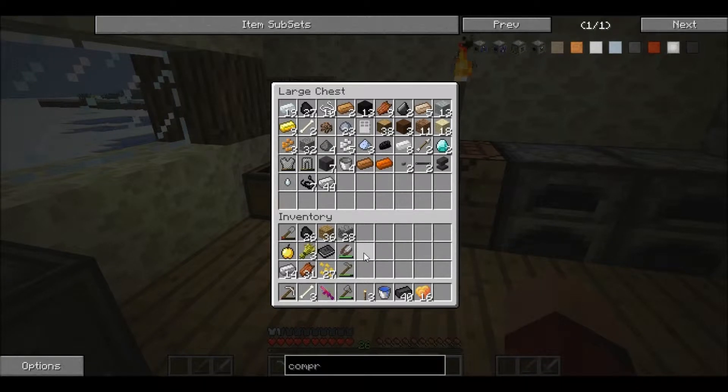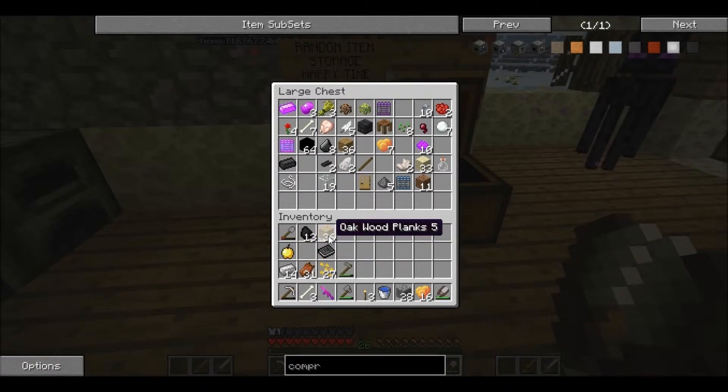I'll put more iron in there, coal — need that. Where did I get those from? Oh yeah, the furnace. I don't need those. I'll just put the shears down there, wheat — put that in the random stuff.